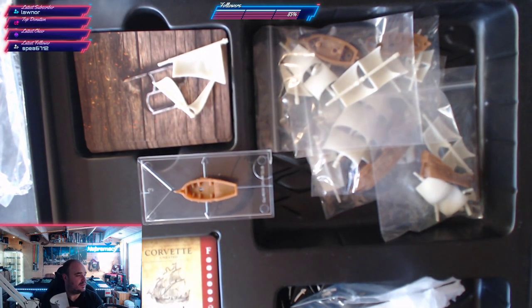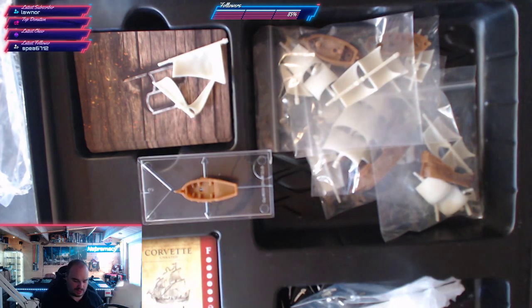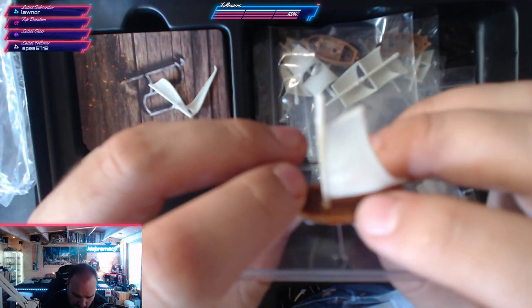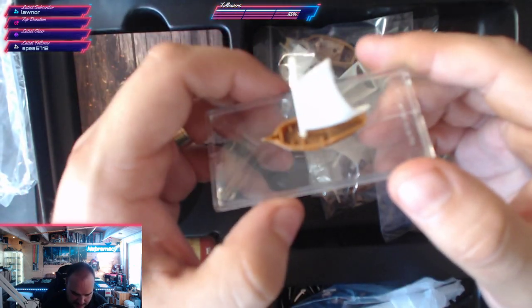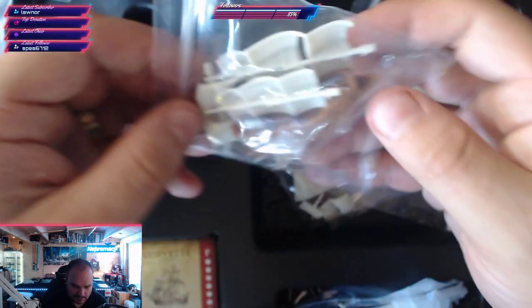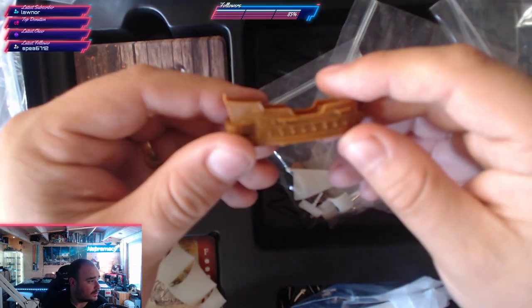There are no building instructions, so I'm hoping it's fairly intuitive. These are going to be super easy to paint. I'm just being cautious about pushing things into position too hard on camera. There you go - I'm guessing that's a sloop because it's very tiny. Let's pick up something a bit more meaty - this looks like it could be the corvette, it's a bit more chunky. I'll adjust the camera to get a better view - let me take the auto focus off and set it to what I normally use when painting.